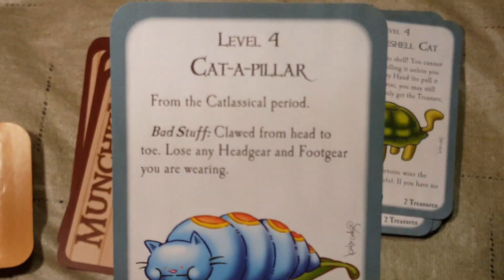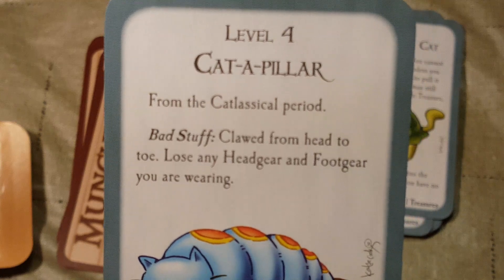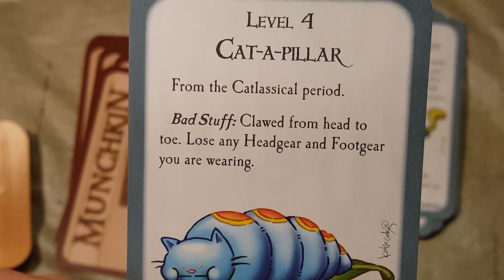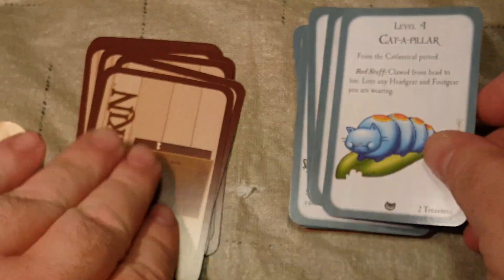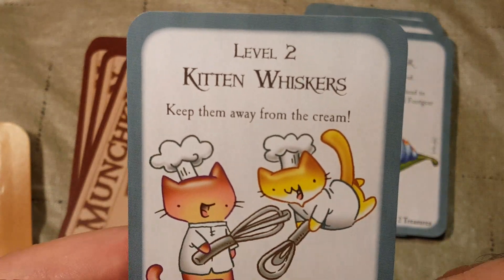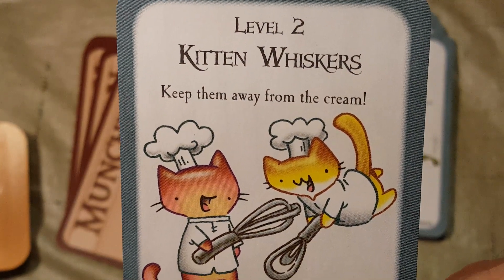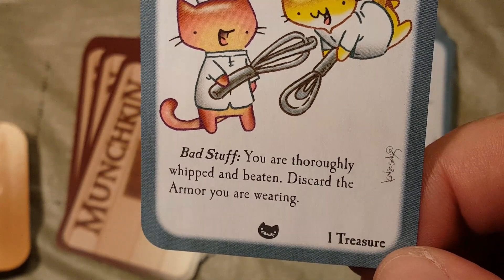Then we have the level 4 Cat-a-Pillar, from the cat-lassical period. Bad stuff: clawed from head to toe — lose any headgear and footgear you are wearing. Two treasures upon defeat. Then we have the level 2 Kitten Whiskers — keep them away from the cream. Bad stuff: you are thoroughly whipped and beaten — discard the armor you are wearing. One treasure upon defeat.